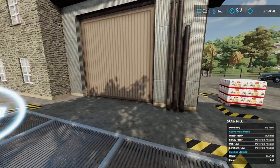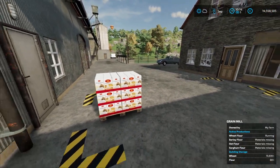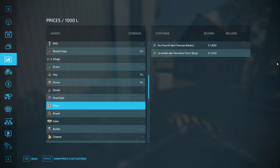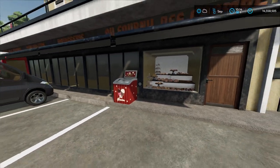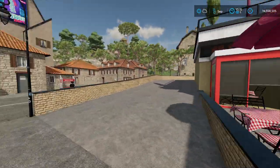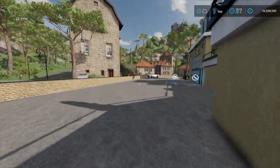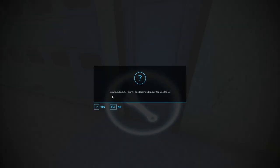If you want to go a step further and turn the flour into bread, you have to go over to the bakery — find it on the map. I've already got some vehicles here. You want to go ahead and visit the bakery, and just like the grain mill you have to come around to the back, press R on the spanner, and when it asks you to buy, say yes.